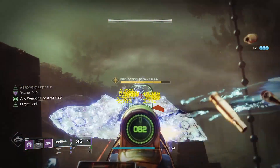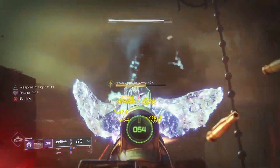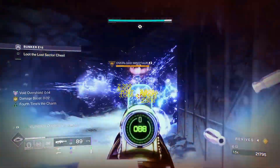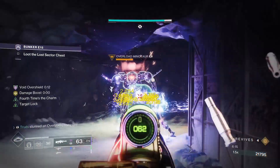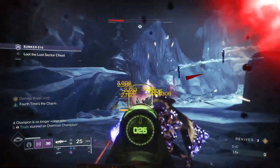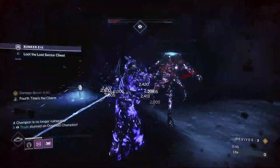Turns out some of the best builds in Destiny 2 are sitting right under your nose, and it's no different with this one, which offers you an ultimate void build with unlimited grenades and melee ability on top of infinite volatile, weakened, and suppression debuffs — all whilst dishing out some of the best high burst DPS currently available.